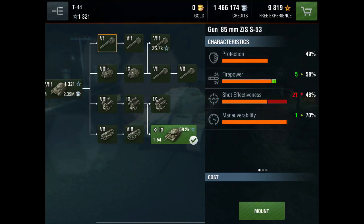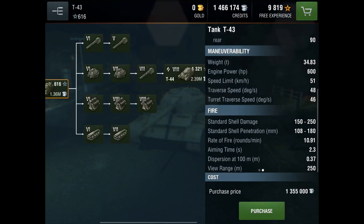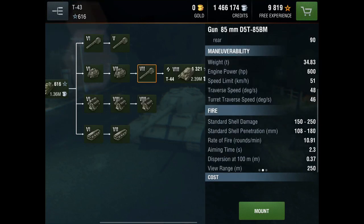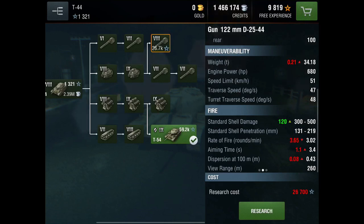The T-44 is very different from its predecessor in armor, gun handling, and maneuverability. The T-44 does get the max gun from the T-43 with an increased rate of fire, but it's not really your top option because you have a choice between two 100 millimeter guns on the T-44.